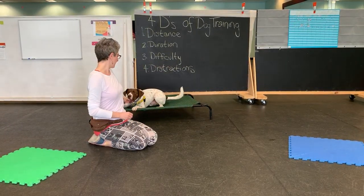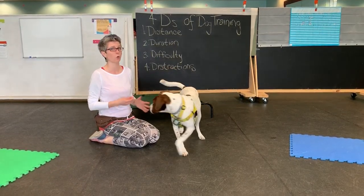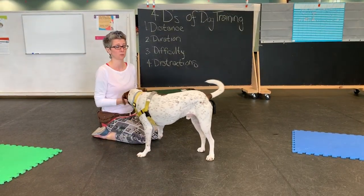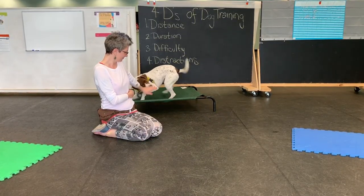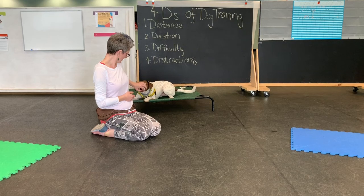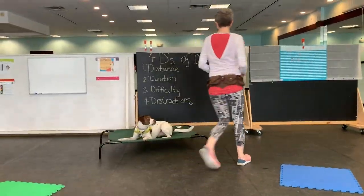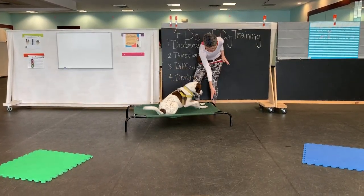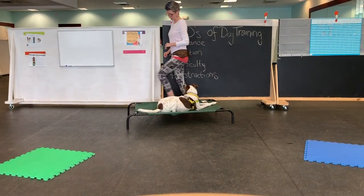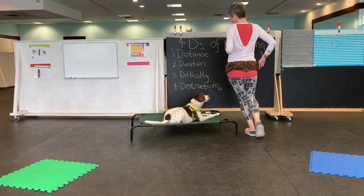So now what you can start doing is sending your dog to multiple places and start increasing the distance, or asking for a longer duration in each place. Cot. Yes. Stay — so maybe while he's in the cot, I can move around him. And that's really hard for him. Down. Stay. Maybe I can just walk a circle around him. Yes.